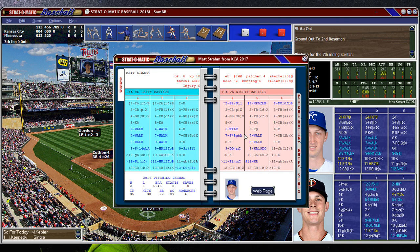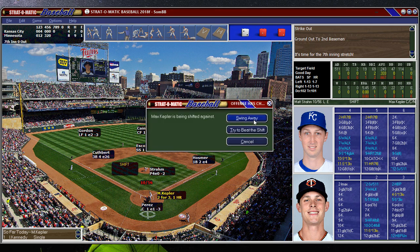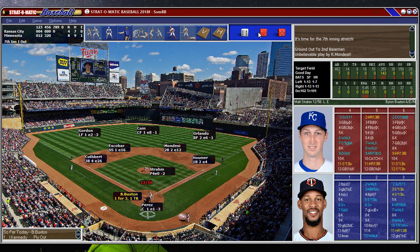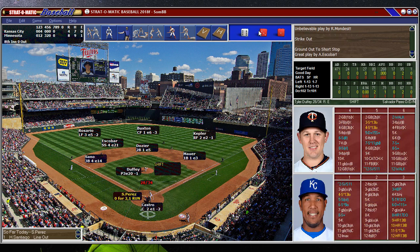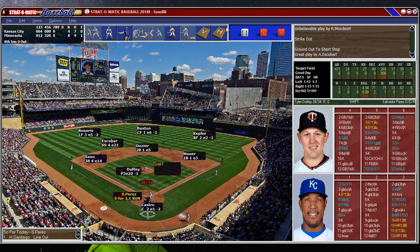Stram — let's see if he can go multi-innings here. He can. Kepler, who's overmatched by lefty pitchers. Buxton. Two shutout innings for Stram. Duffy did his job.